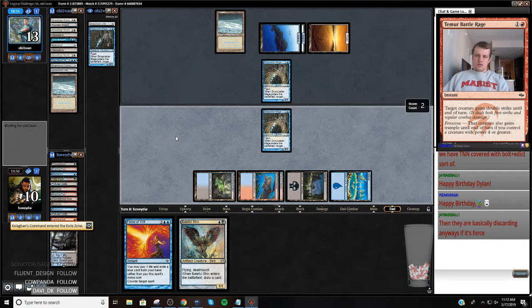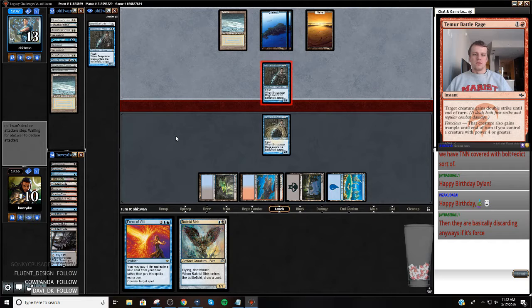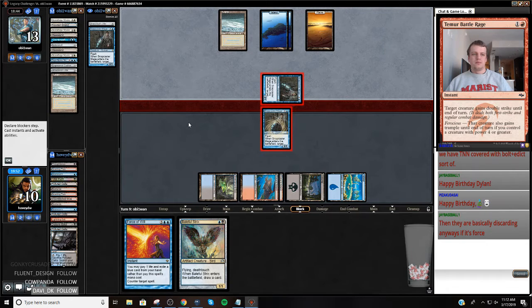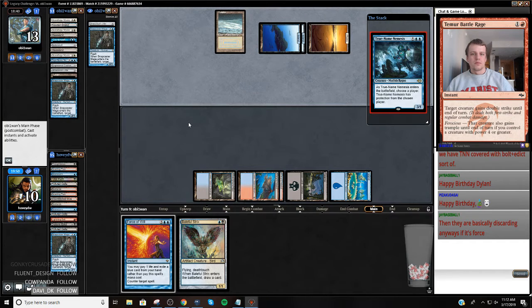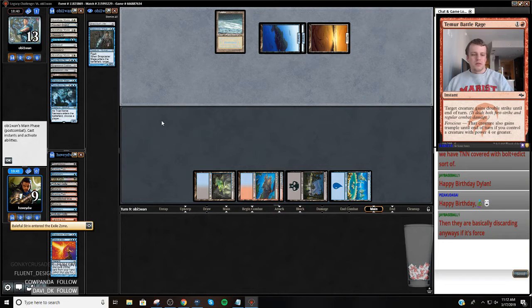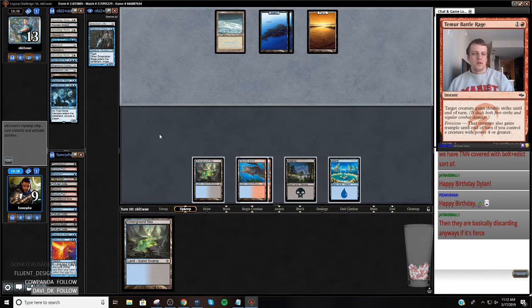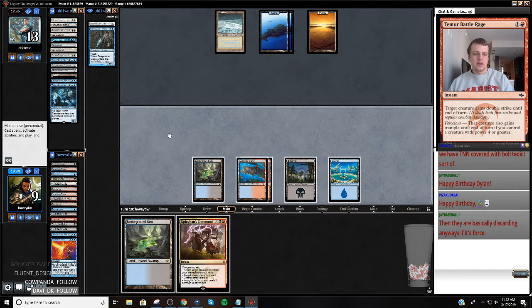All right, so just land. I guess I could have also tried to do that in combat and return my Snapcaster. Definitely just going to trade. I probably have to Force this. Which kind of sucks - Jace. I guess I could have kept my Snap and Snap-edicted.